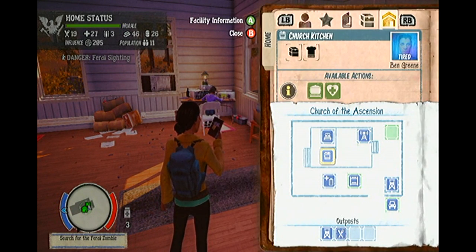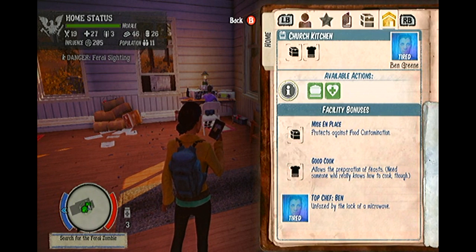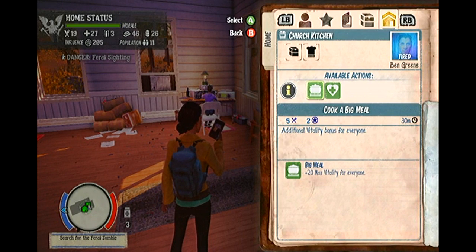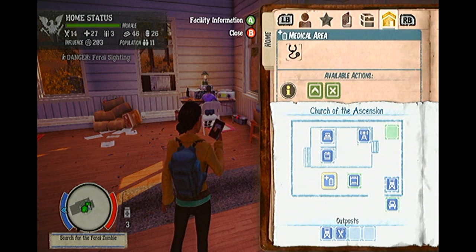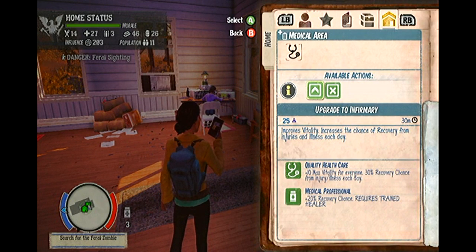One of the most useful menus in the base camp is the resource menu. On a daily basis, your survivors will use resources for a variety of things. The more survivors you have, the more resources you will consume. From this menu, you are able to see exactly how many resources your camp gets through on a daily basis, and also how many resources you currently have in stock. You can see information on food, medicine, ammunition, construction supplies, fuel, weapons, vehicles and more.